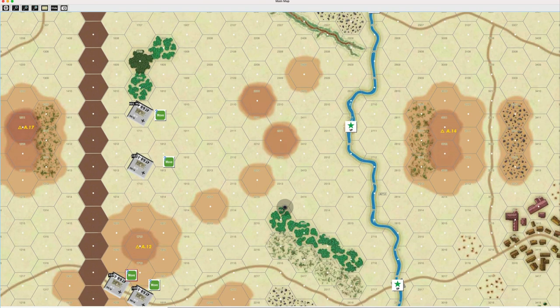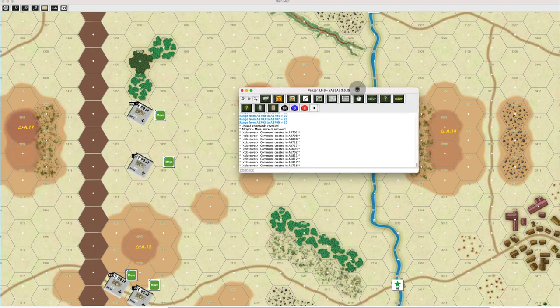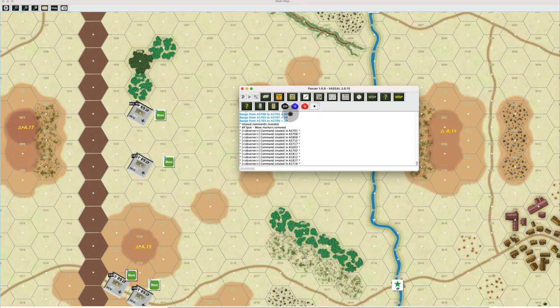Command phase done. On to initiative — rolling d100 for each side with no modifiers for seasoned. The Germans roll and they win initiative, so they will be the first player this turn.